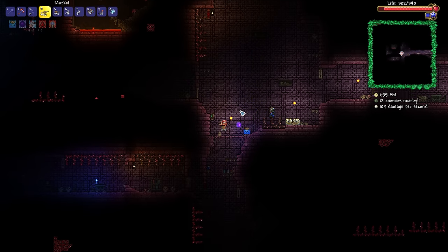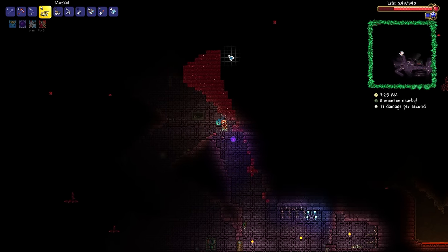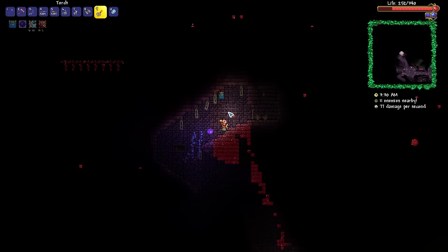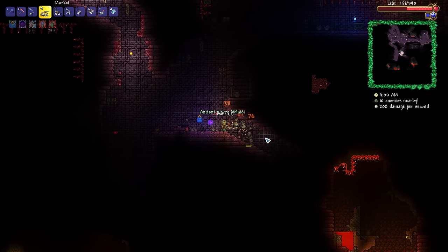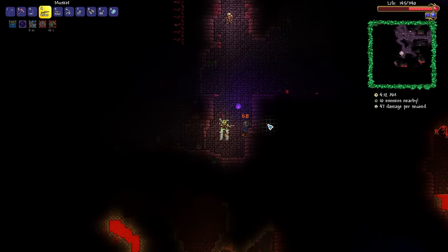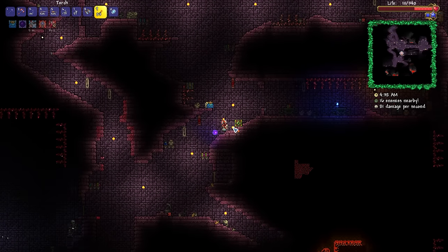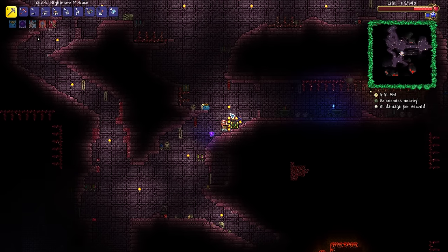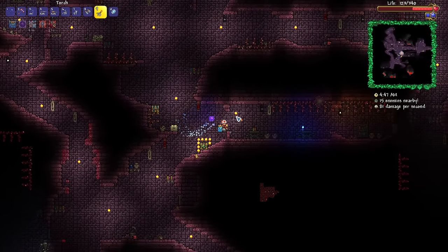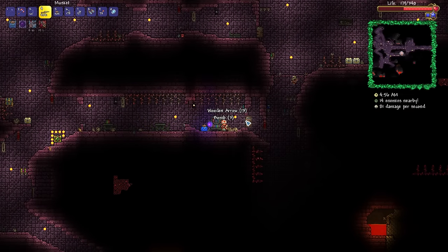Two locked golden chests right next to each other — now if only I had myself a couple of keys. Another pathway to open up — but it basically goes nowhere, just an alternate path to somewhere that's already open. No way — an Ancient Necro Helmet! That's kind of awesome. That's one piece of the Necro Armor which I no longer need to make. And here it is, my friends — the jungle chest, the only biome chest that contains a Ranger weapon. Of course it contains the Piranha Gun, but I'm not entirely sure how good it is nowadays — something to find out later in the series.